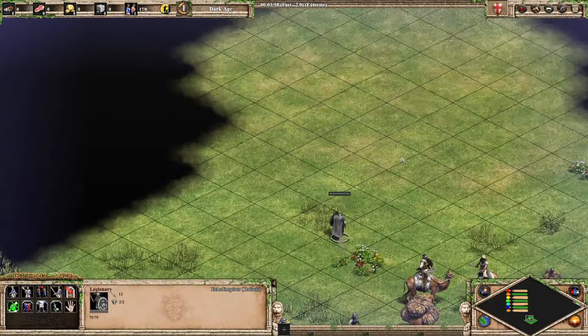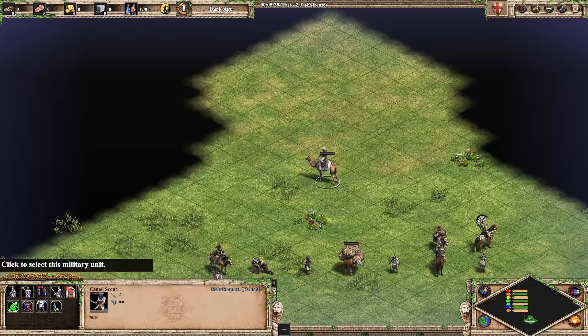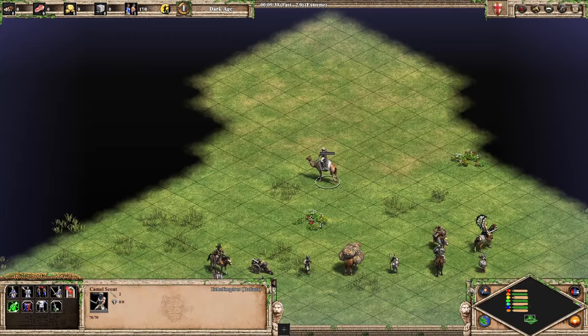Next up we've got the Imperial Camel Rider. Personally, it's not as nice looking to me as the Heavy Camel, so it gets a little bit of a knock for that. It looks a bit normal to me, but it's still a nice looking unit. I think this guy goes into B tier — he may go up to A tier, we'll see.